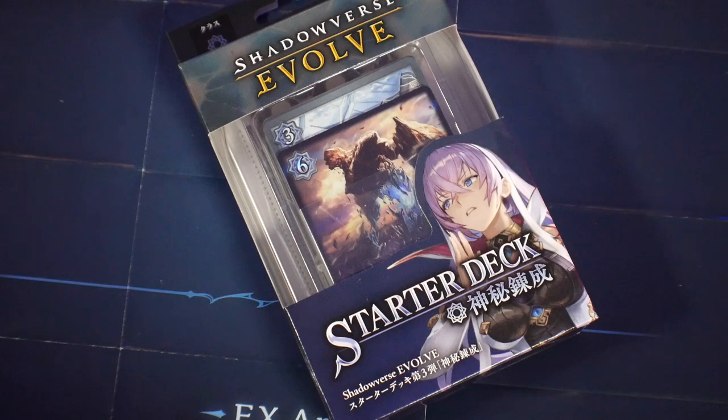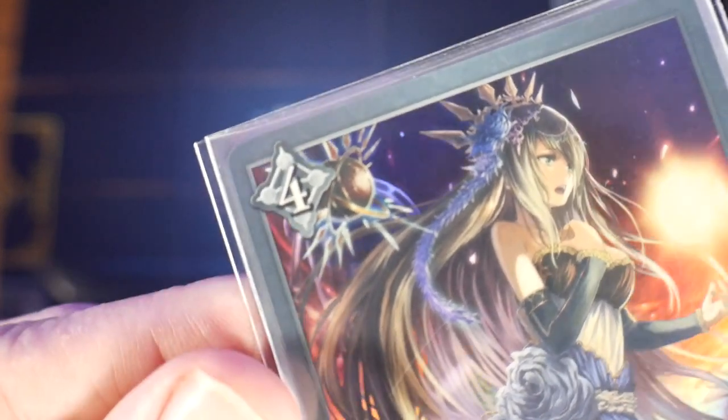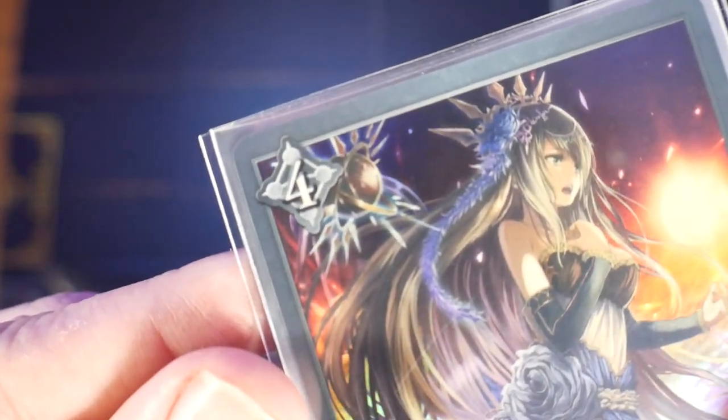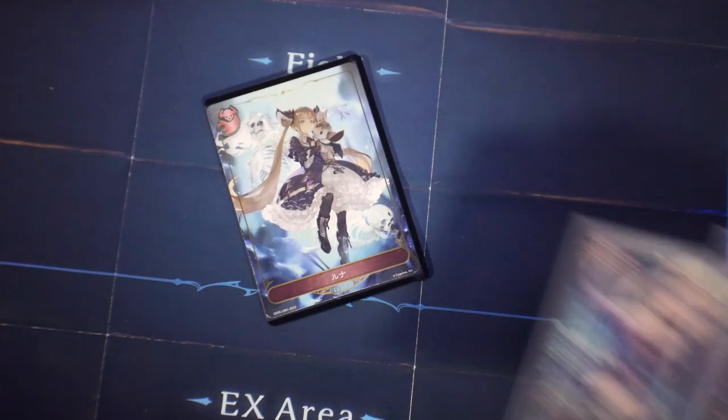For the leader class, you're going to have six different types in total: forest, sword, nightmare, rune, dragon, and haven. Although neutral isn't a class, it is represented by its own symbol and can be put into any deck. The leader cards are represented by a symbol and every other card has that same symbol. I went with nightmare because I like the aesthetic of demons and ghosts — it's pretty dope.